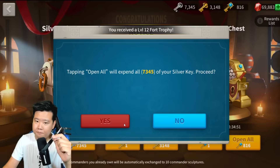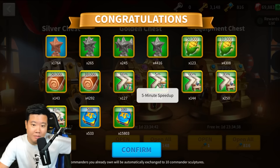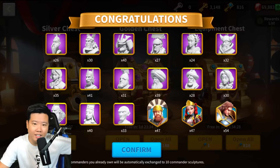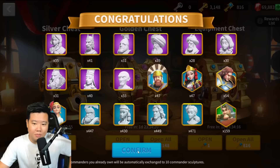All right, let's see the results. We got an insane amount of XP, universal speed-ups, and building speed-ups. And we got 33 Imhotep sculptures from the silver keys — not much, pretty average honestly.